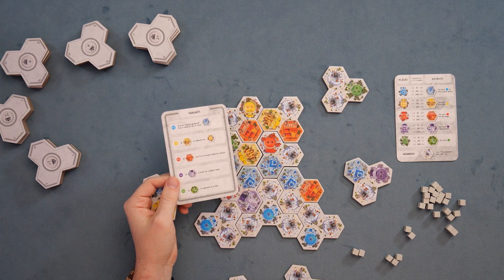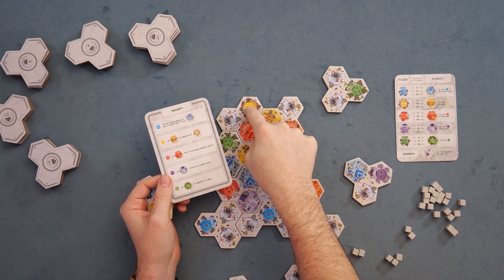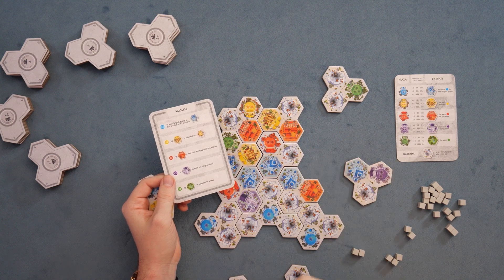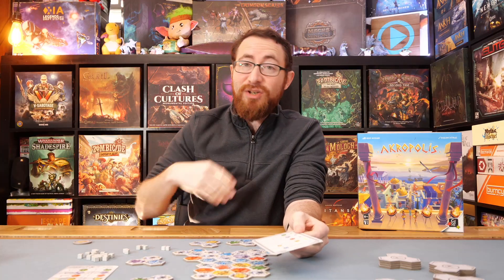For yellows, any yellow tiles that are next to a plaza — not next to another vendor, but next to a plaza — will be double the points. And again, that's going to be on the level as well. So if it's a second level tile next to a plaza, that's going to be four points multiplied by, let's say, six stars — that can be 24 points. That can be a lot very quickly.